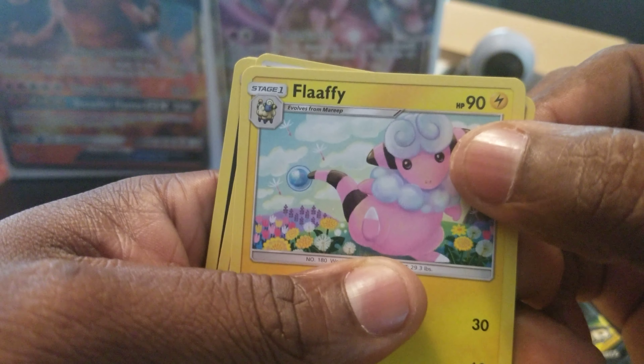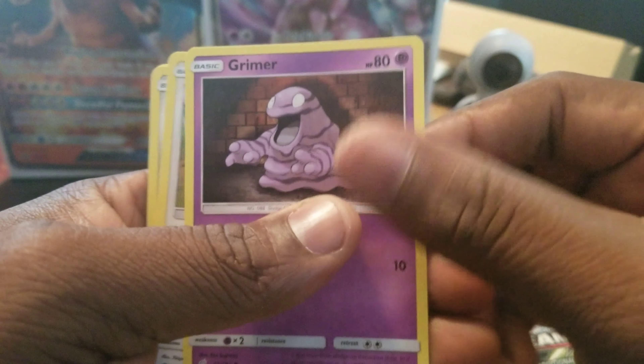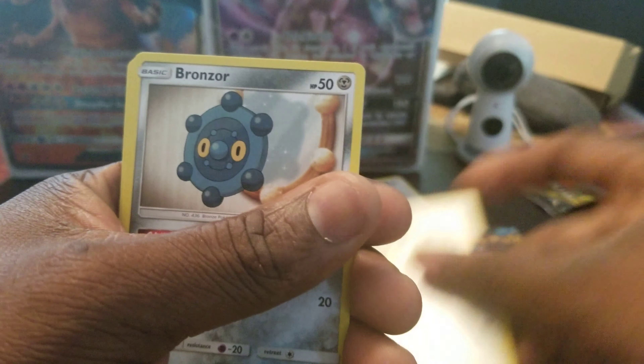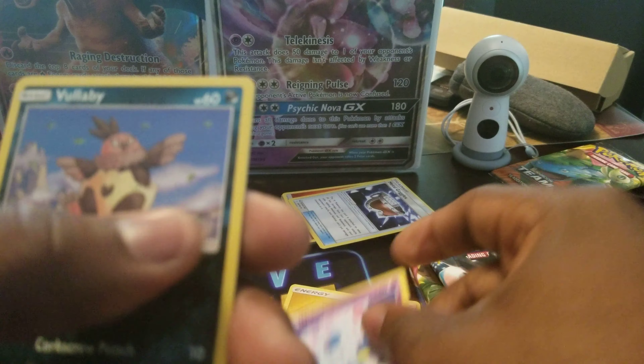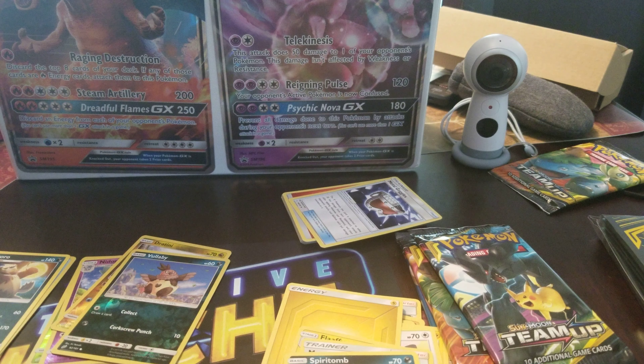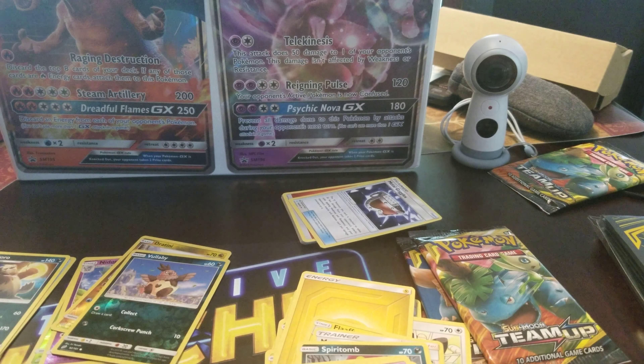Lightning Energy. Laughter, Morgan Spirit. Pidgey. Pidgey, Beedrill, Poochyena, Nidoran again. Visible reverse holo. And Pangoro. And the cold cock — alright.